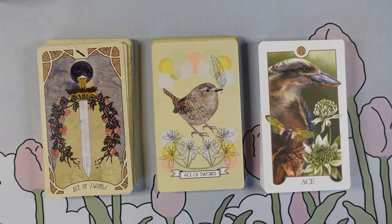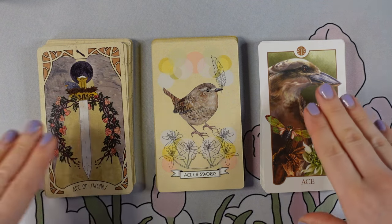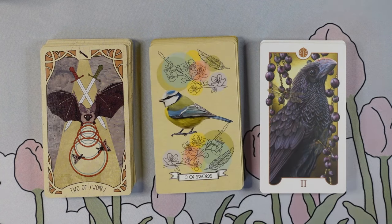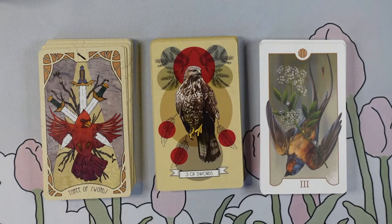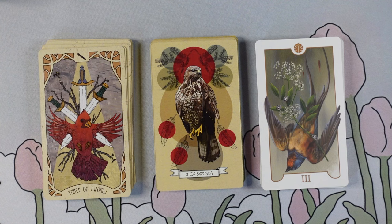I do love how in that Ace of Swords there's a nest built in the hilt of the sword - love that. With swords we've got a lot of bird action going on in this suit for sure. See, that's cool - it's still going in completely different directions. I love how all of these decks do the Three of Swords too - I think all of them are great.